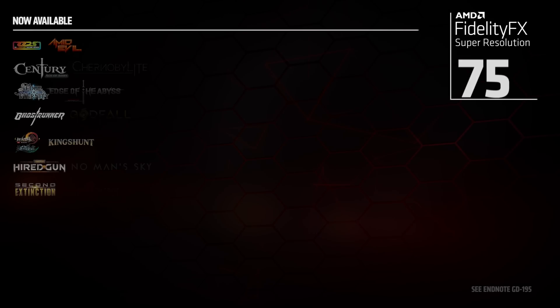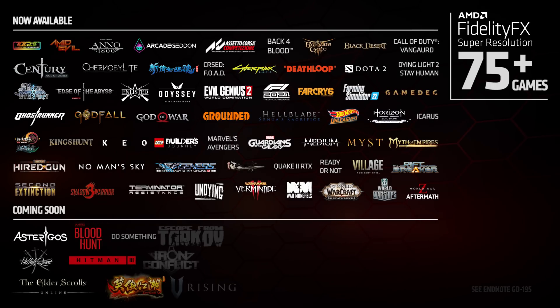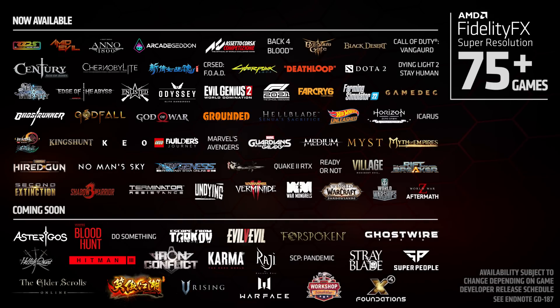This feature was highly praised for its outstanding performance, broad compatibility, and ease of implementation it delivered to supported games. In fact, FSR is the fastest-adopted software technology in AMD history, with over 75 games available now or coming soon.